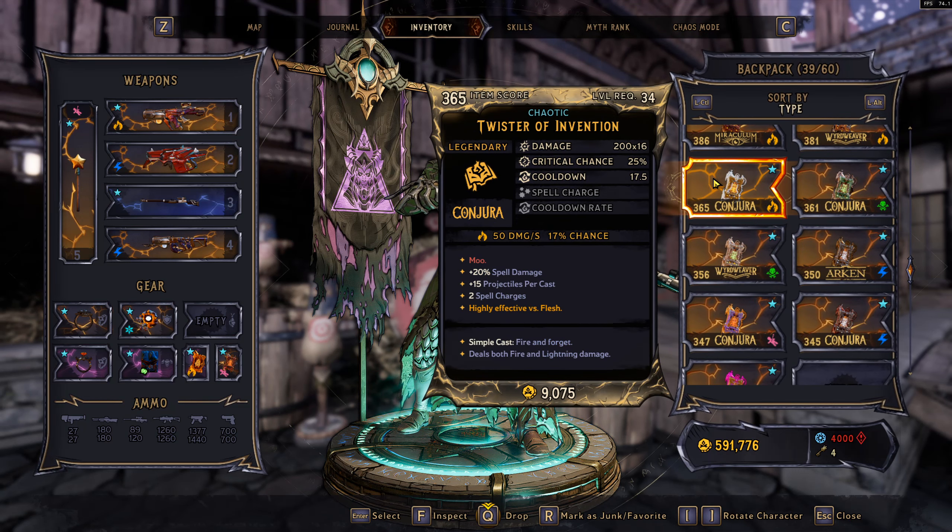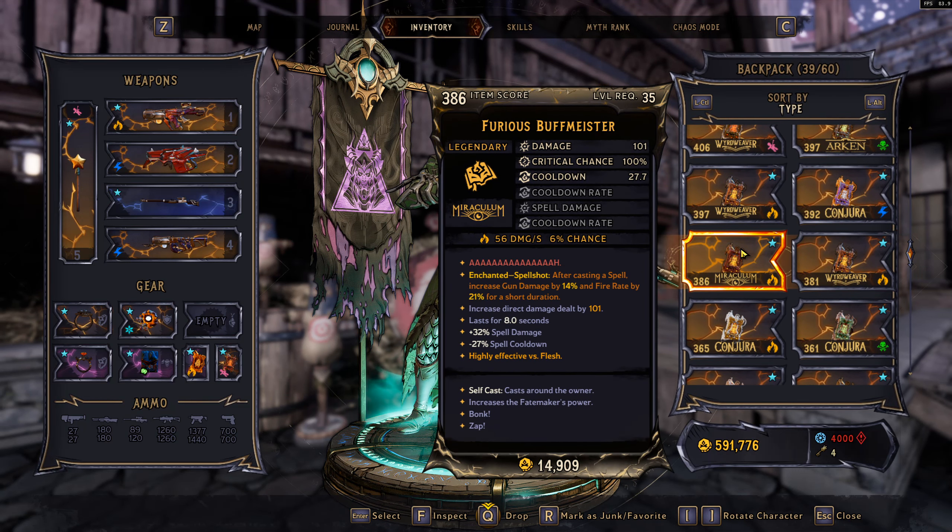That's pretty much the entirety of this glitch interaction. It's incredibly strong. I'd expect them to fix it at some point because some builds mixed with this do way too much damage, but there's a possibility they don't fully remove how it works — maybe they just nerf the damage and allow you to keep increasing the Buffmeister's damage from your main slot if you have Ambihexterous.